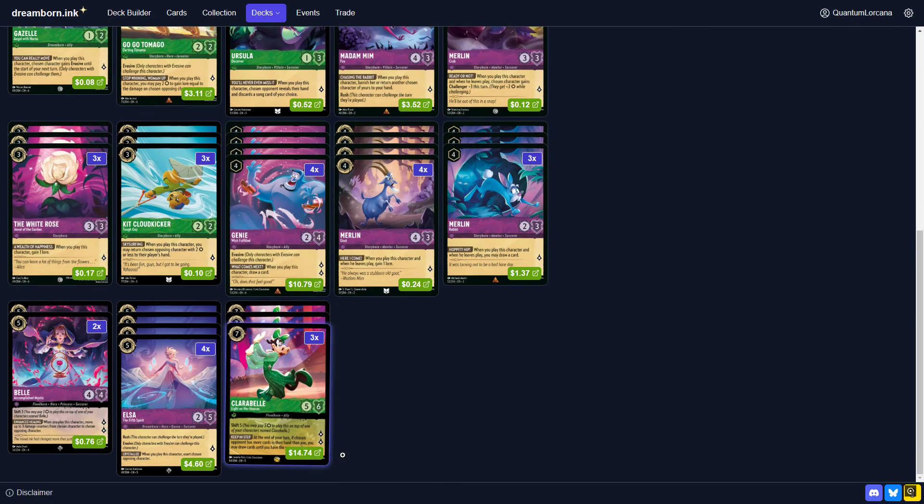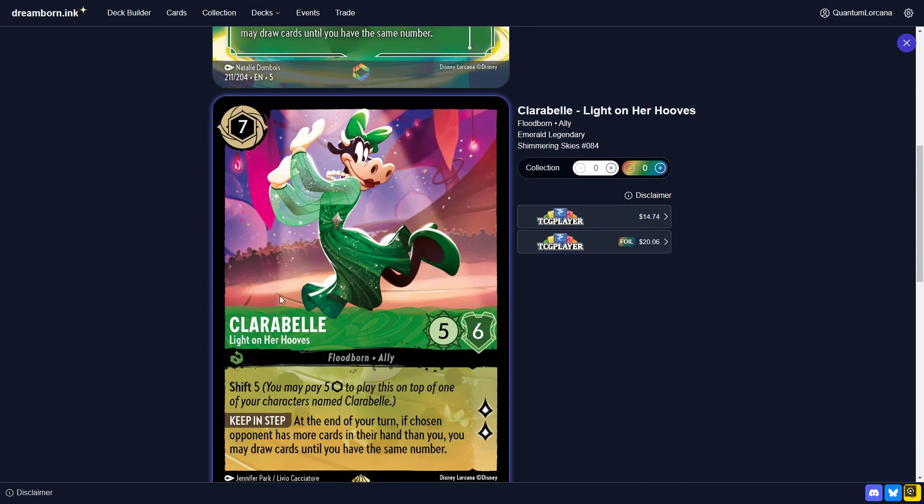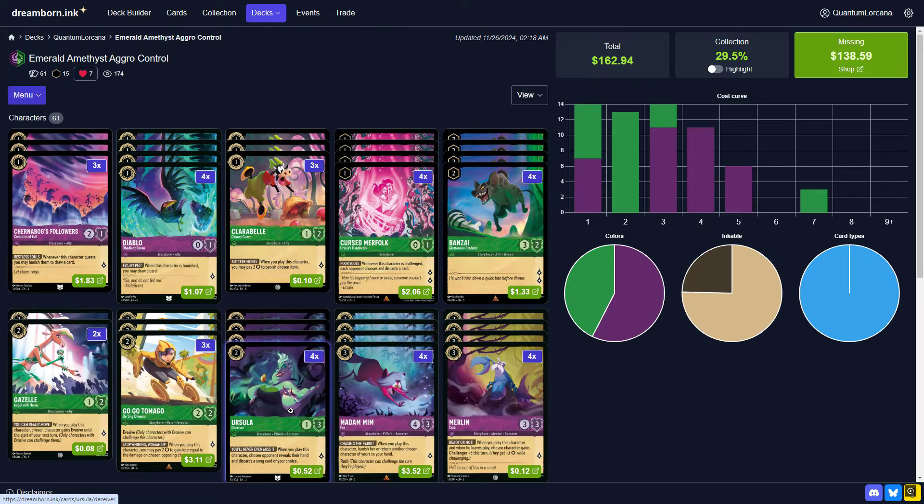That's the deck list. The Clarabelle is a card you play very strategically — you hold it. It's come down quite a bit in price; I'd be picking up copies if I didn't have them already. It's a very good card that will continue to see a lot of use in different ink pairings — one of the strongest Emerald cards for sure. If you've enjoyed this, let me know in the comments below, drop a like, and thank you for watching. Quantum is out.